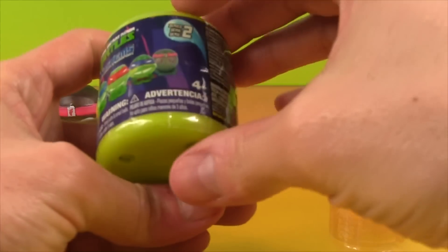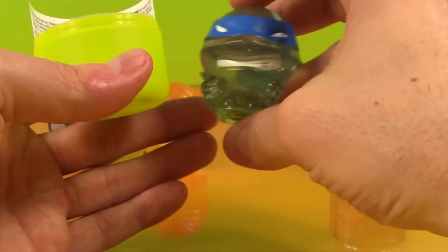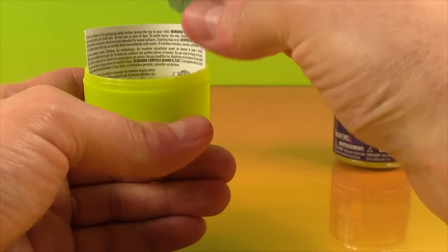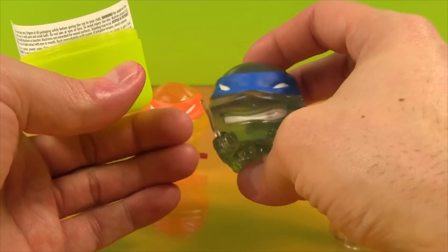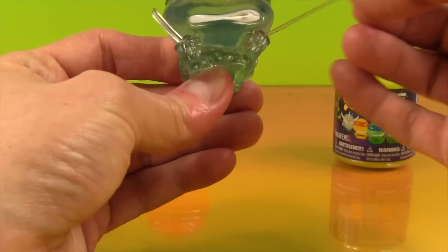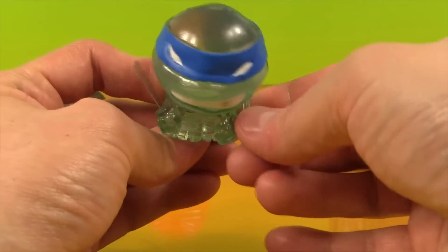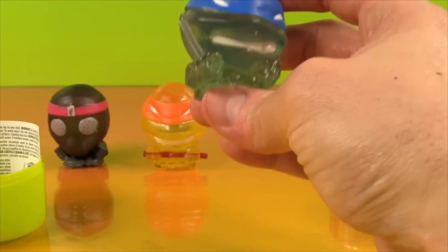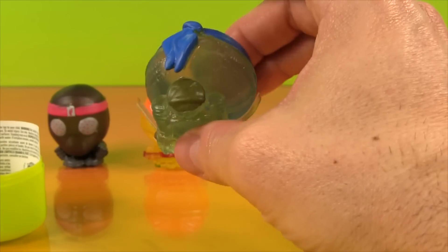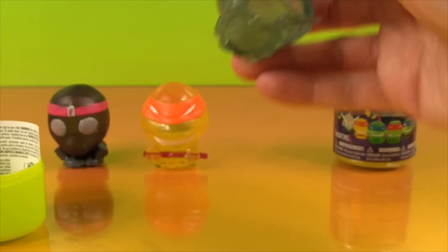Time for number three. And our third Mashem — it's my favorite! It's Leonardo! I love his swords. Check them out. His swords are all squishy too. That is awesome. Leonardo is my favorite Ninja Turtle. Check out his awesome shell. That is great.